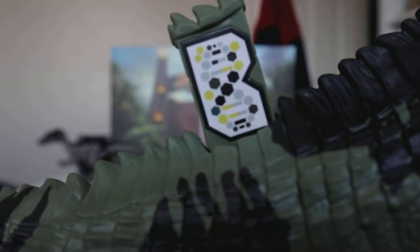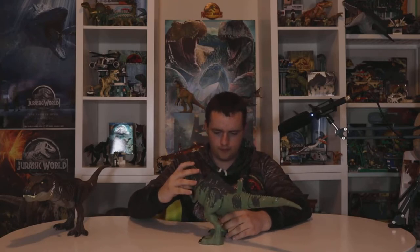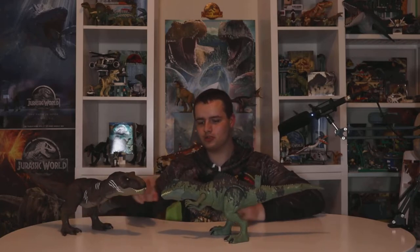Before I activate its electronics, the scan code is right here — I'll insert an image if it's not in focus. This is actually pretty good. I was just wondering if its feet were bigger, and interestingly enough, the head of the T-Rex is way bigger than the Giga's.